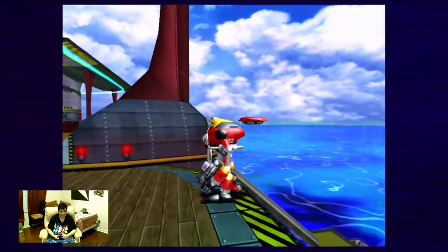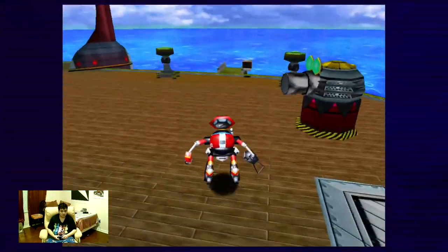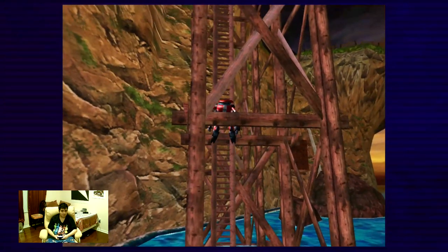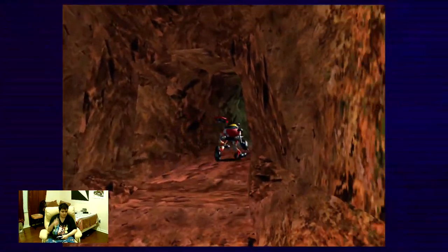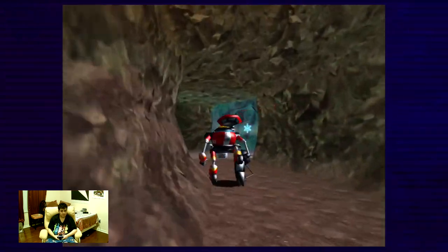This one leads to Station Square, and this one also — this is Mystic Ruins, so we gotta get on that raft and climb up. There we go. This time we're gonna go into Red Mountain — inside that volcano, the Red Mountain Cave, in the lava room.